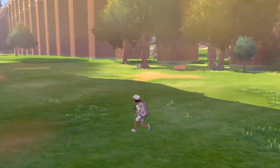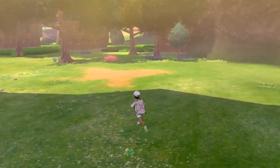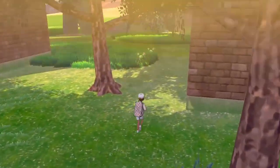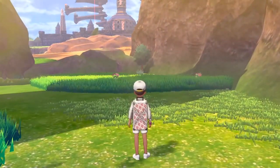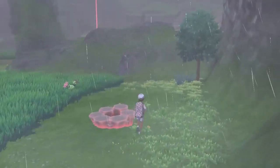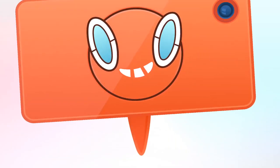Now let's head on over to the Ditto Raid Den! If you're coming from the Bridgefield Nursery, it's to the right. You're gonna want to head north towards Hammerlock — you should be able to see Hammerlock in the distance. You see that raid den over there after the patch of grass? That's the one! There should also be a little tree in the corner. And if you check your map, you should be in the Stony Wilderness!